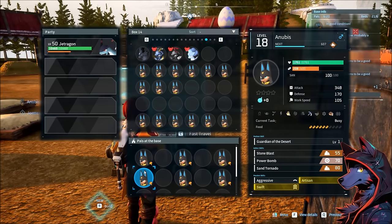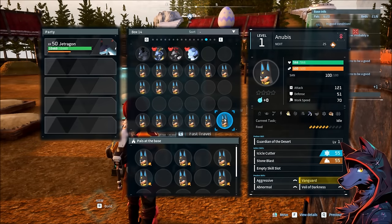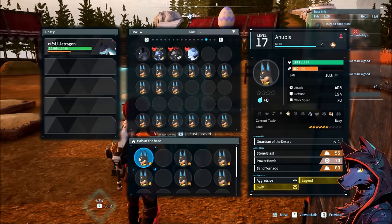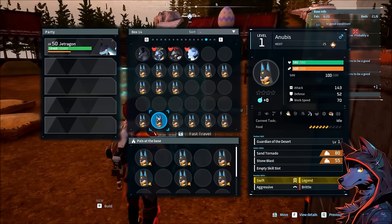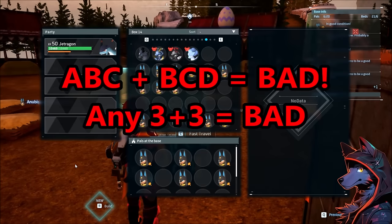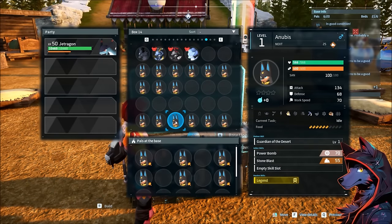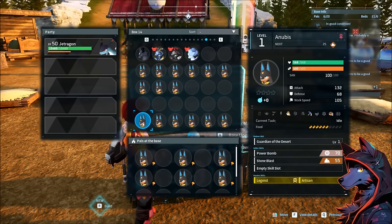ABC plus ABD is just the weirdest and the worst. We have Legend, Artisan, Legend, Artisan, Artisan. This one just picked up stuff that doesn't even make sense: Aggressive, Legend, Swift, Aggressive, Swift, Artisan. And this one just only has Aggressive and then picked up three other random ones — Swift, Legend, Aggressive, but missed on the Brittle. The sample size is smaller because it takes a lot of time, but it looks like what people are saying is true: having a three-and-three of all the parts you want is just the worst — way too many mutations, way too inconsistent.